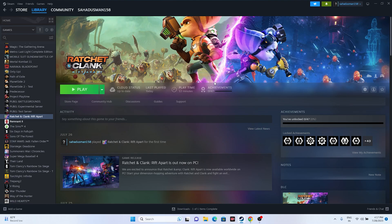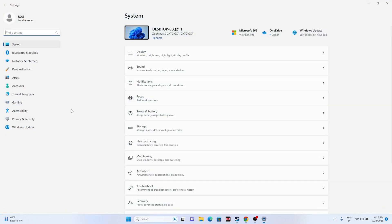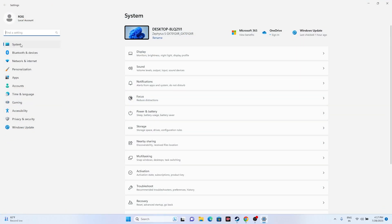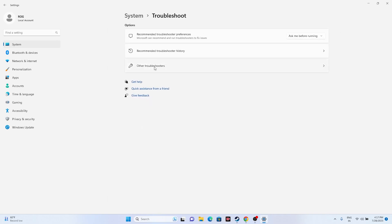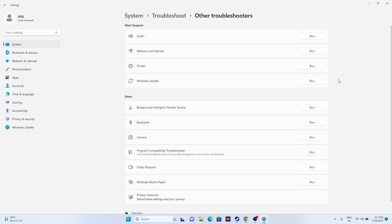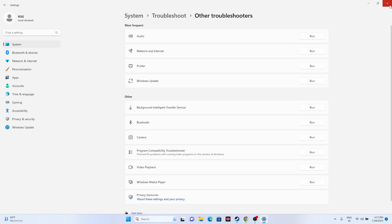The first fix is to run the audio troubleshooter. Go to Search, open Settings, then navigate to System, scroll down to Troubleshoot, then Other Troubleshooters. Find the Audio option and run the troubleshoot to check whether there are any issues. Once you're done, close this and go back and try launching the game.